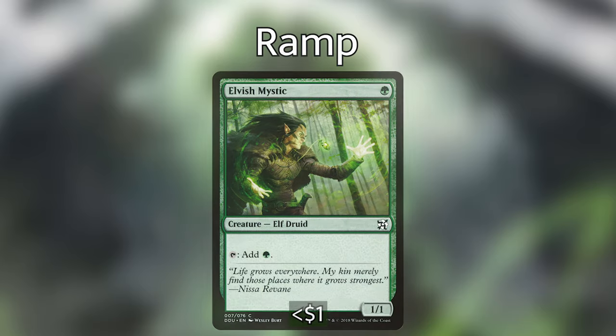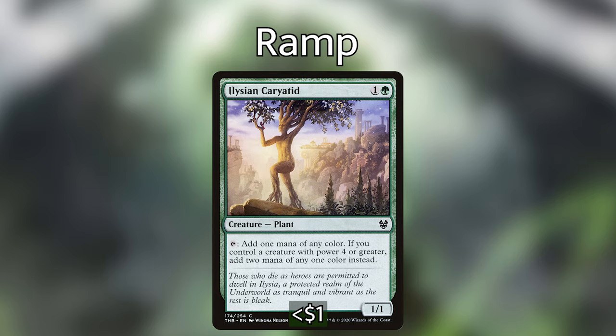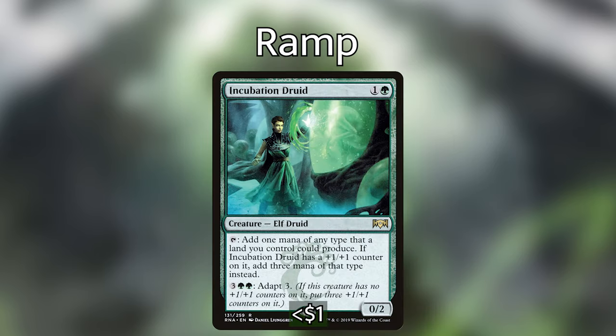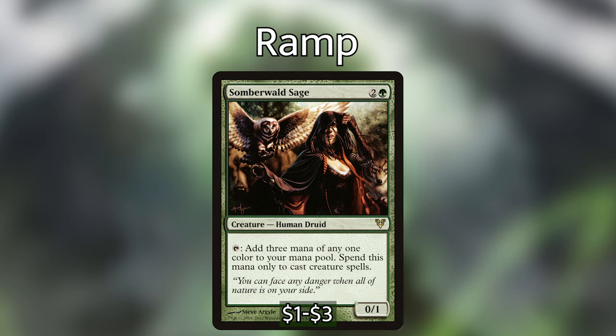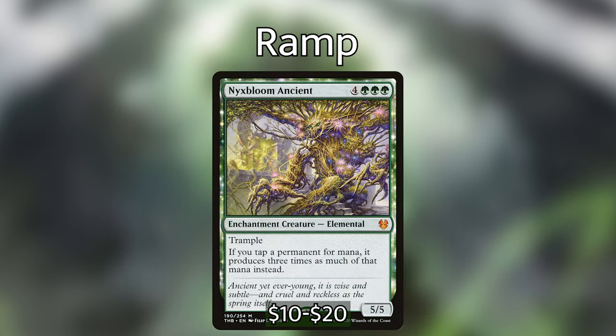Now let's talk about the three pillars of the deck: mana ramp, card draw, and interaction. Because we have many big scary threats we need mana to cast them and trigger both Elena and Halana. For creature ramp: Elvish Mystic for one green — a 1/1 that taps for green. Sylvan Caryatid is one and a green for a 0/3 that taps for one mana of any color, but if you control a creature with power four or greater it adds two mana of any one color instead. Incubation Druid is one and a green for a 0/2 that taps for any mana a land you control could produce, and with a +1/+1 counter it adds three mana of that type instead — it also adapts for three green green. Somberwald Sage is two and a green for a 0/1 that taps for three mana of any one color, but that mana can only be used to cast creature spells. And of course we're playing Nyxbloom Ancient — for green green green a 5/5 enchantment creature elemental with trample. If you tap a permanent for mana it produces three times as much instead, which goes crazy with Elena.